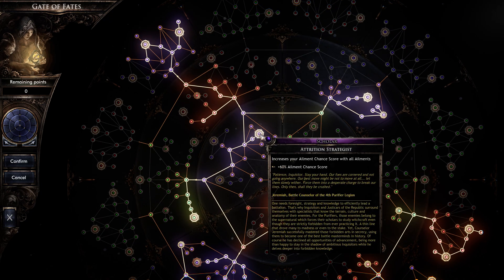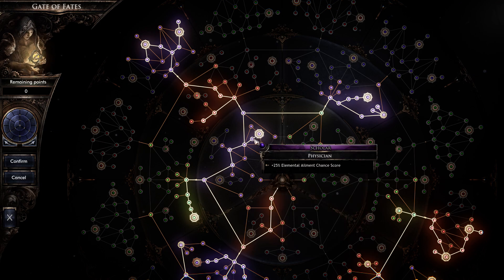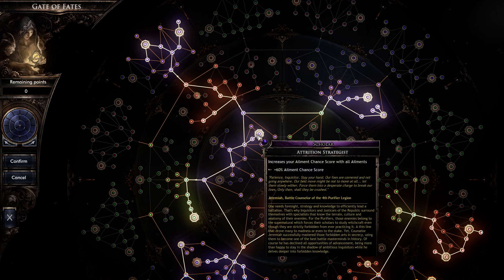Coming over here, we're getting element chance. Element chance is particularly important because of our chest piece. The reason we want elemental chance in our build is because we're using the frost weave — it takes all of that elemental chance and straight up converts it to crit chance.